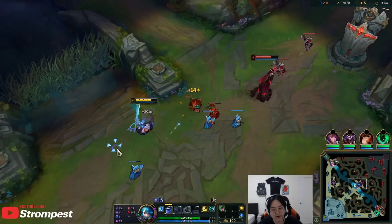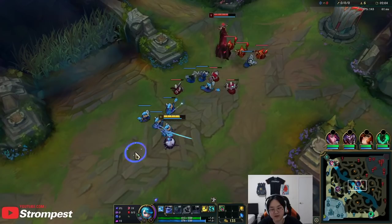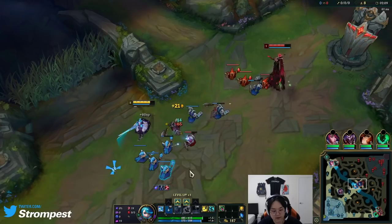Her E is just a dash and also gives her 100 bonus attack range, 40% to 80% attack speed depending on rank, and on-hit damage. And then her ultimate is like Irelia's ult but you can aim it — I think that's the most similar comparison.